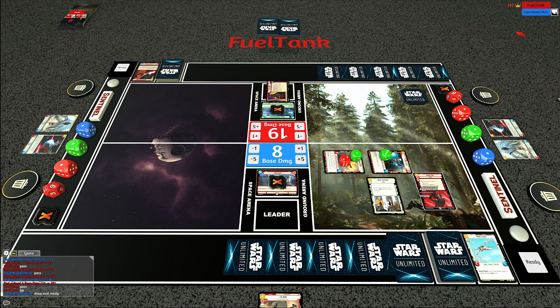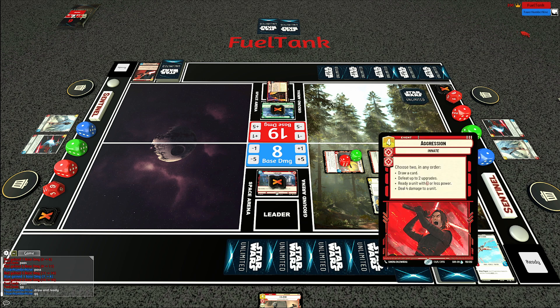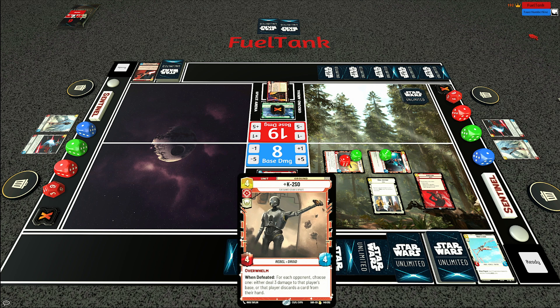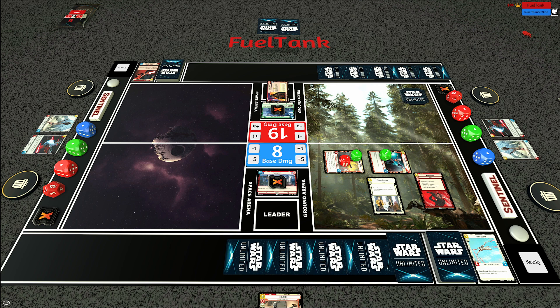I can use Aggression to stand up Sabine Wren Explosives Artist, then swing in for four more damage. Opponent is left at two life. I've drawn an additional card and both units have lethal at the start of next turn. I can also play K2 and have inevitability with his when-defeated ability. We ended up getting the win - went two and one overall. Victory for aggression Sabine against Vader green. We're going to put this footage up for the channel and see what people think. My aggression Sabine decklist is in the video description below. Thanks for watching - we'll be back with more Star Wars Unlimited content.